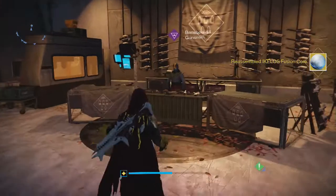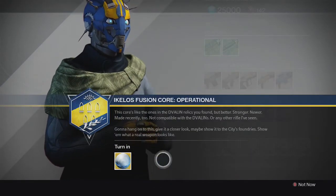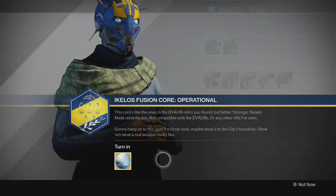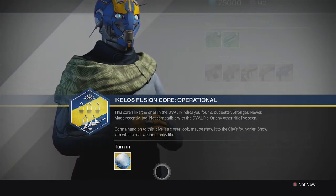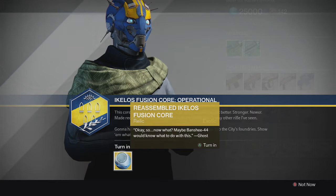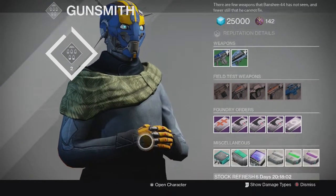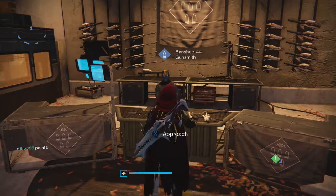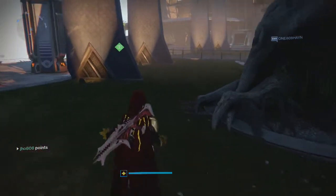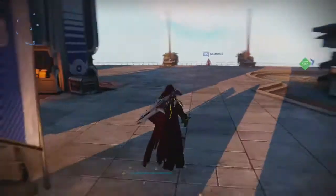Once you receive the Reassembled Ekalos Fusion Core, you must take it to the Tower and bring it to the Gunsmith and turn it into him. Once you do, the quest pretty much goes dry right there and we don't know what's going to happen next. Hopefully it happens within the next week or two and we'll see a continuation of this quest, because obviously this is the quest leading to the Sleeper Simulant — the long-awaited exotic heavy weapon that everyone's been trying to find and learn about for the past few weeks since the Taken King came out.